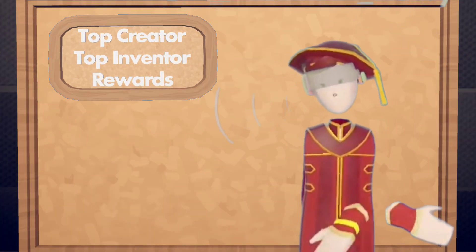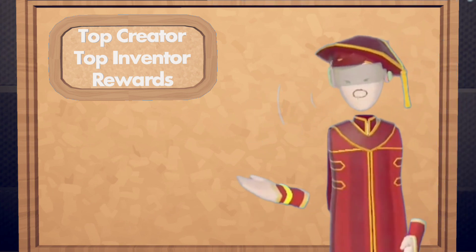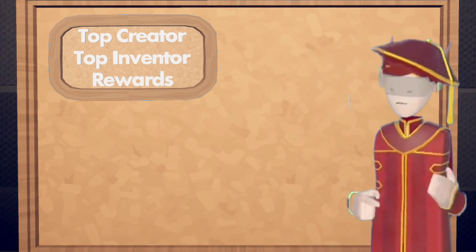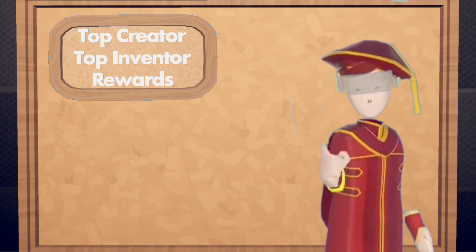Another way how you can get tokens in Rec Room is by being a top creator or top inventor. If you have some good rooms, sometimes you'll get a top creator award. And if you make some great inventions, sometimes you'll get a top inventor award. So keep being creative.